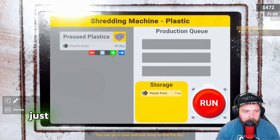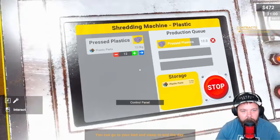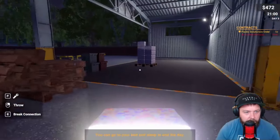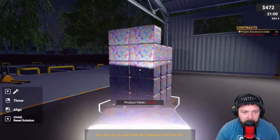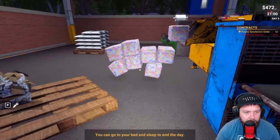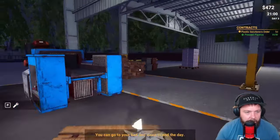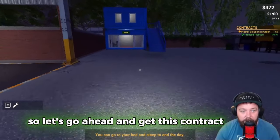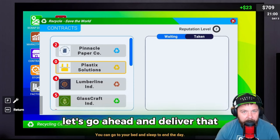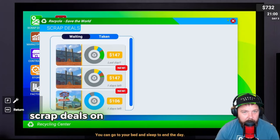The storage boxes have continued to fill up - plenty of wood too. Let's get this plastic recycled - we'll type in what we need and run it. We're at 25 out of 30 on that contract, so we'll fill the pallet up a little bit manually. That's one pallet full - now we can put the rest on a pallet. Contract done - a bit more profit today, and we'll sleep to end the day.